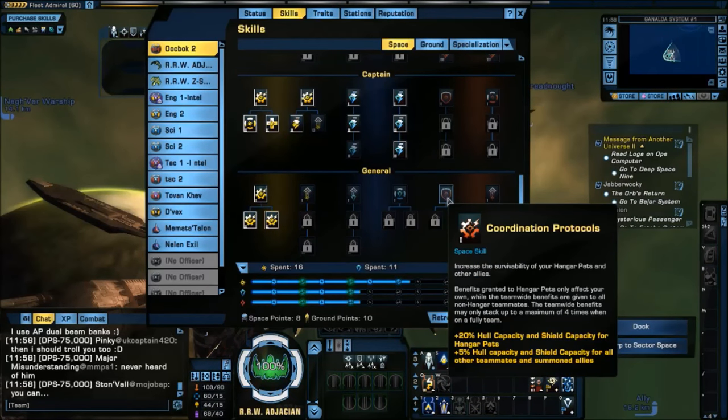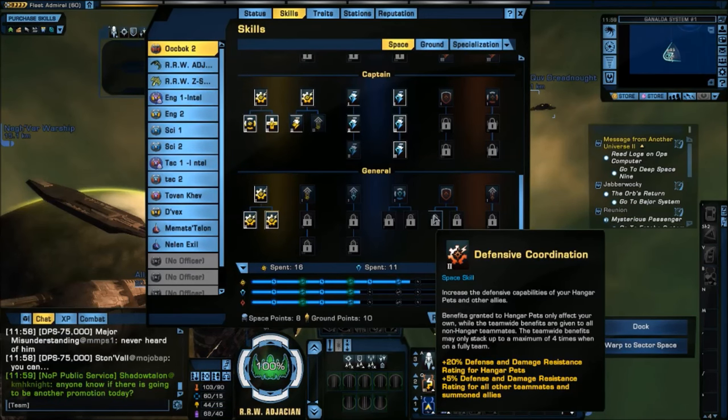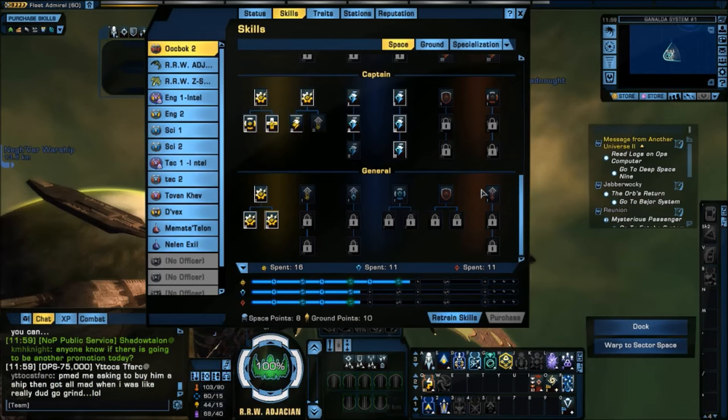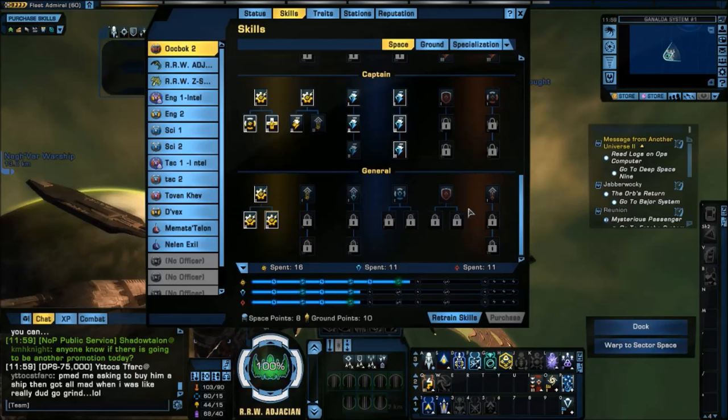Coordination Protocols are for pets — increases survivability of hangar pets and other allies: 20% hull and shield capacity for hangar pets, 5% for all other teammates and summoned allies. Defensive Coordination gives extra defense and damage resistance for pets and allies, and Offensive Coordination gives a bit of a damage boost. My pets are doing fine as they are, and this is on top of what they already do on Holodeck, so I'm leaving those alone.